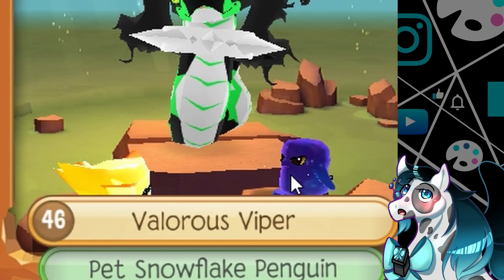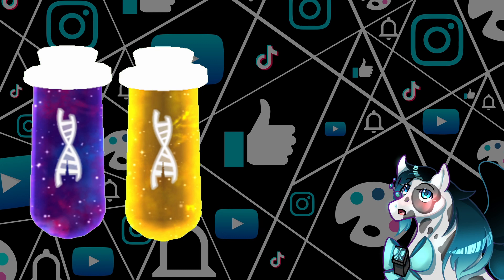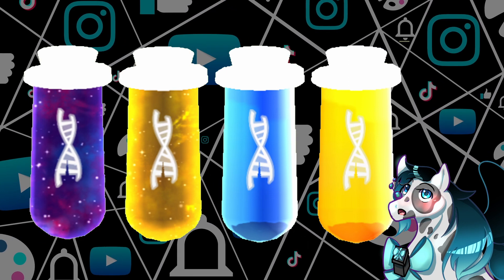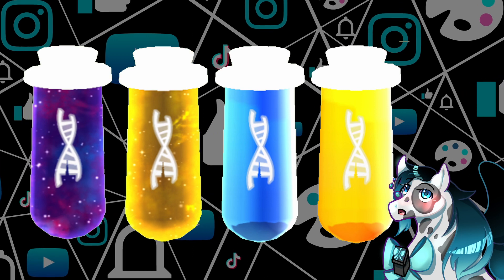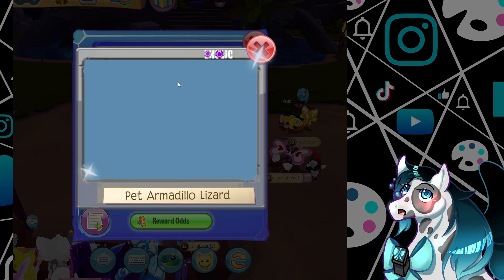Number two: the super exotic DNA vial gives you the options of getting a galaxy exotic pet, a golden galaxy exotic pet, a sapphire exotic pet, and a golden sapphire exotic pet. That means you have a 50/50 chance of either getting a gold effect or not.